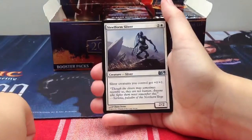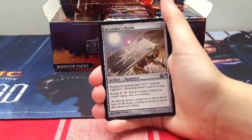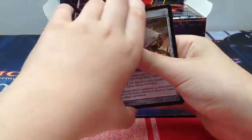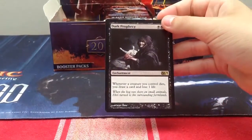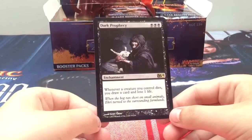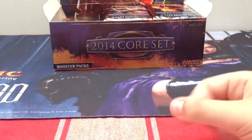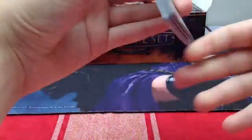A Steelform Sliver and Angelic Cord. Still no foils. Our rare is Dark Prophecy - kind of a Necropotence thing. Three black enchantment: whenever a creature you control dies, you draw a card and lose one life. This is definitely an EDH card, but I like it. Maybe zombies will become a thing again - I don't really think so.